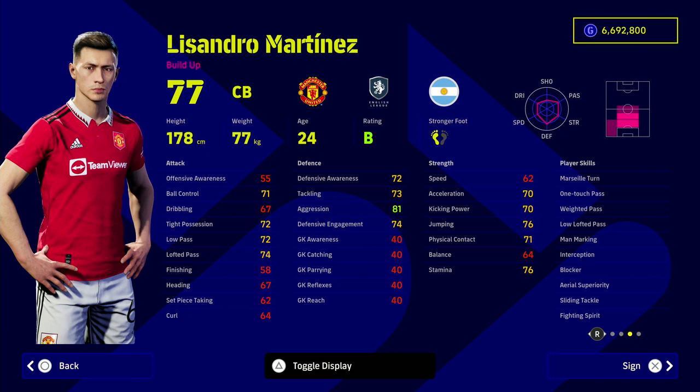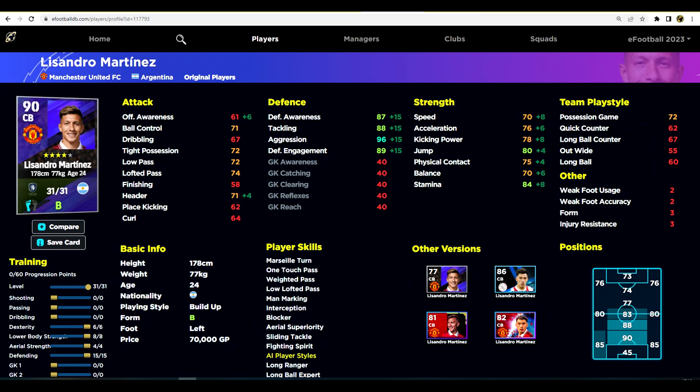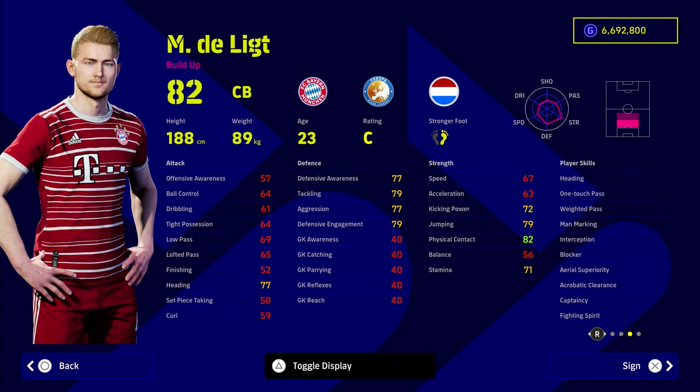Lisandro Martinez is an addition from last year's list and he's got everything you could possibly want, having an amazing season at Manchester United. He has interception, blocker, fighting spirit, aerial superiority, one touch pass, low lofted pass, weighted pass, and sliding tackle — going up to 90 overall. You can pause it for the training guides. With 60 progression points pumped into his defense, you also have enough on-ball skills to play out from the back.